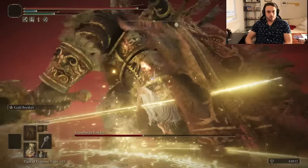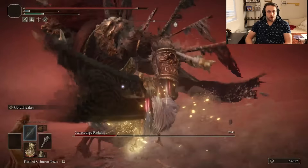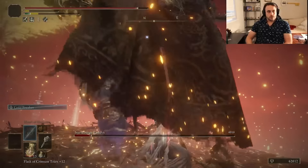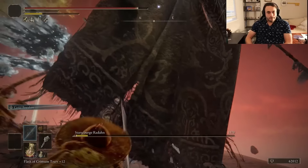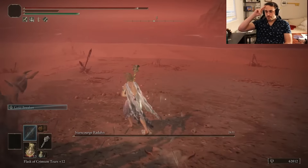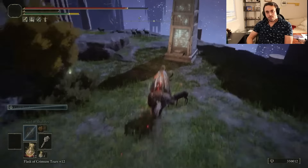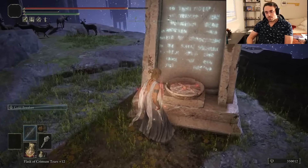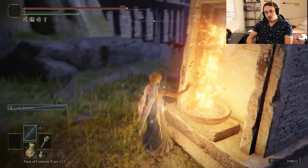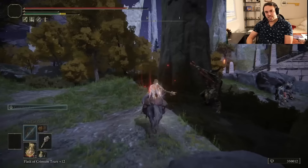We're just spamming Goldbreaker over and over again. The distance it closes is great, gives you super armor as long as you don't get grabbed, and if you have the Ritual Shield Talisman, you can just tank hits in the air before bringing it down. It's a one cycle. Y'all see what I mean when I say early game is too easy? And Radahn is like, not even early game? Time to go into Radahn's hole. All that took a little less than an hour. The real work begins next time.